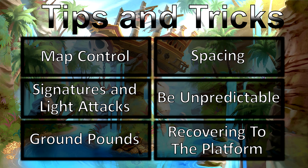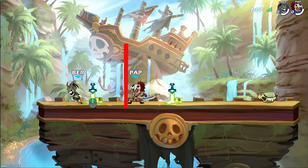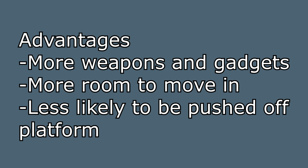Map control is the area of the map that you have access to, being able to move to it freely without being hit by your opponent. For example on Shipwreck, when you are in the center of the platform, you have more map control because you can use the middle of the map and the side of the map that your opponent is not on. You always want to be the one with more map control than your enemy because it impacts so many factors that can decide the game.